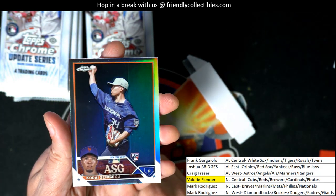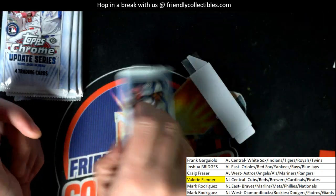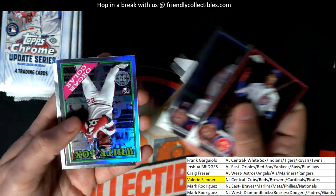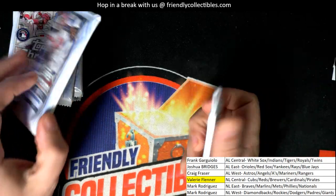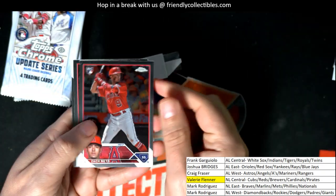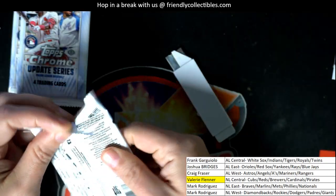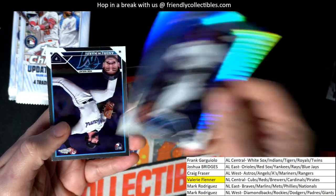Really nice All-Star Game rookie card — sweet. Refractor there — Mets. White Sox. Nice Prism Refractor rookie card, Xavier Edwards for the Marlins.